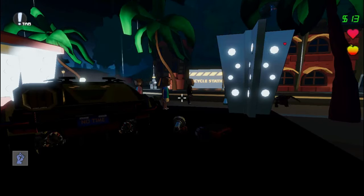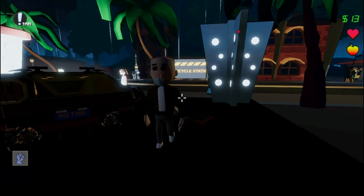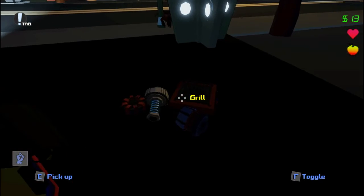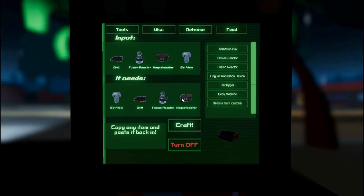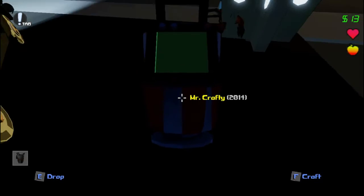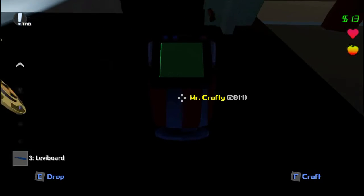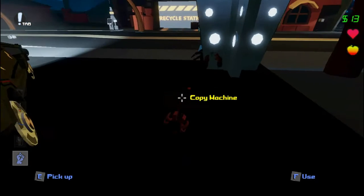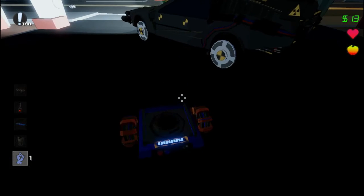Okay, I am back. As you can see, now I have all of the tools ready — I got my Mac monitor, my Sir Adam, my grill, and my fusion reactor. I have all the items necessary to finally make the one and only copy machine. And boom — we have the copy machine! I want to see what it looks like.